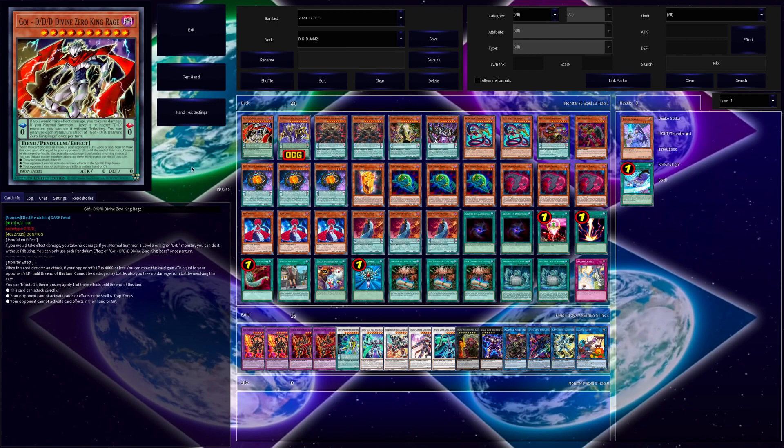Let's start things off with D/D/D Supersight King Zero Maxwell. What's up with this card's name? Did we really have to put the word 'Go' in there? Wouldn't just 'D/D/D Divine Zero King Rage' be enough? I digress.